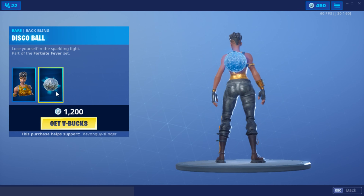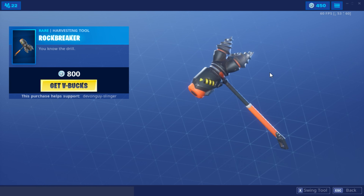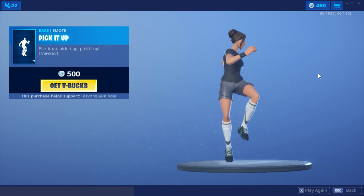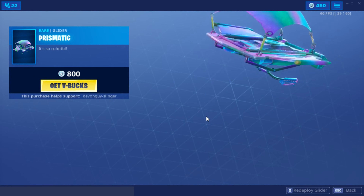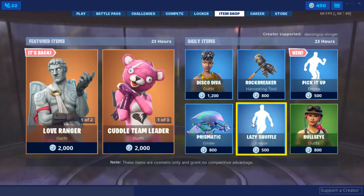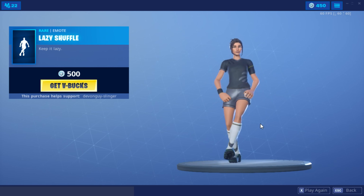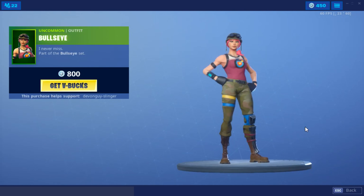We have a Disco Diva and once again the back bling, we have the Rock Breaker, we have a new emote — pick it up, yeah, not that great. We have the Prismatic glider, funky colors but not my kind of glider. We have the Lazy Shuffle, been alright if it had a bit better music I'd say, and finally we have the Bullseye skin.